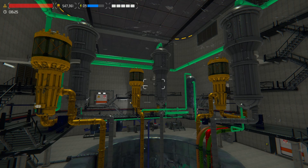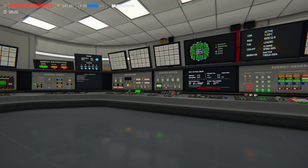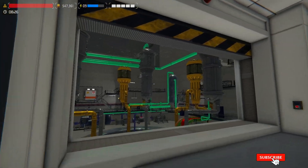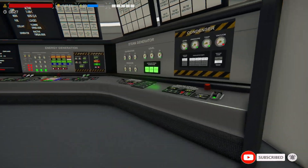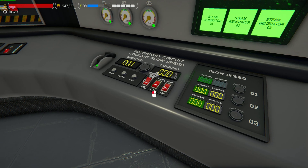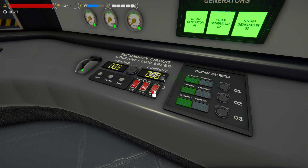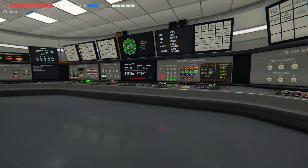G'day nuclear enthusiasts and welcome back to episode 25 here in our journey through season 3 in Nuclearese. I did just notice visually these two pumps for loop 3 and loop 2 are technically on visually. Let's turn them on there and then maybe turn them back off again — I'm not too sure why that's happening. Might be just a visual thing in the game's coding.